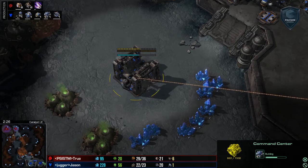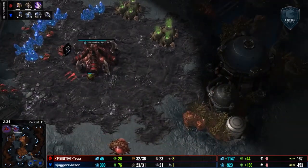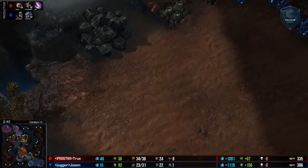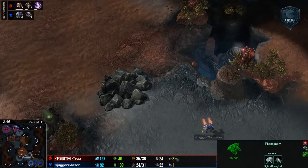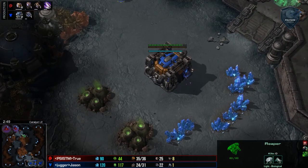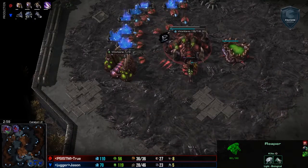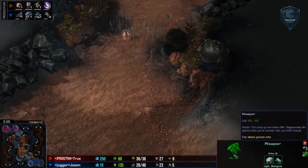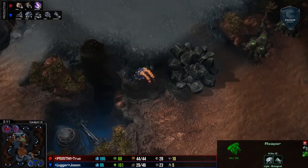We do have a Command Center en route. By delaying this and pulling out for a while he is going to have a significantly better economy and a lot more drones on his mineral line. True making a really good choice, but it's all going to come down to whether or not this Reaper can do any damage. Jason actually electing not to do much of anything with this Reaper — True getting let off the hook. Jason just let him have it. It's definitely late, about a minute twenty late at this point.